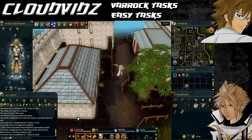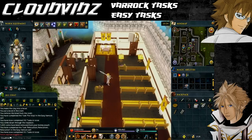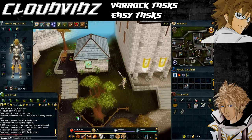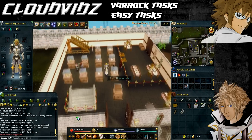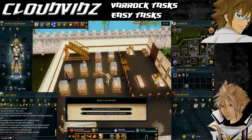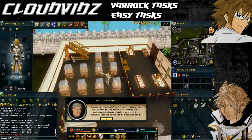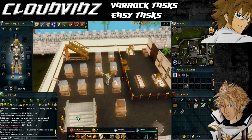The next task is called It Belongs in the Museum, and that's to speak to Haig Halen after obtaining at least 50 kudos. If you've completed the Dig Site quest you should already have enough kudos. If not, go into the Varrock Museum basement and speak to an explorer near the staircase — he'll direct you to different displays where you can answer questions to earn kudos; a couple of those should get you to 50. Curator Haig Halen is in the main part of the Varrock Museum just past the entrance — speak to him, go through the dialogue, and it should say task complete.